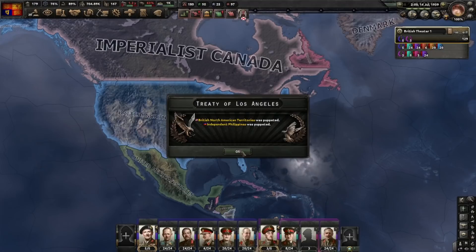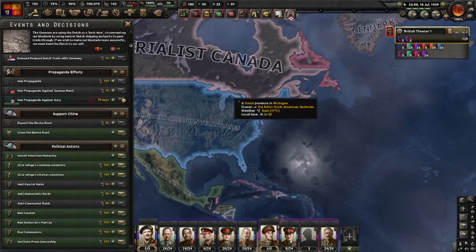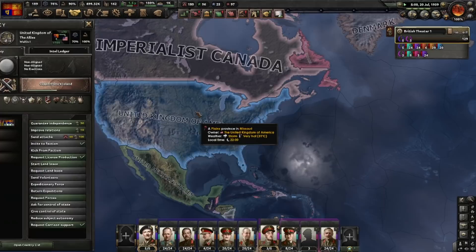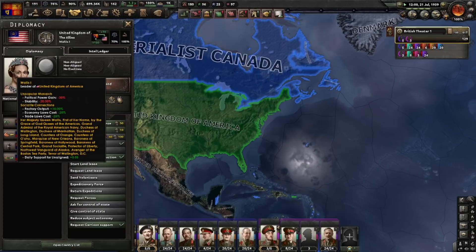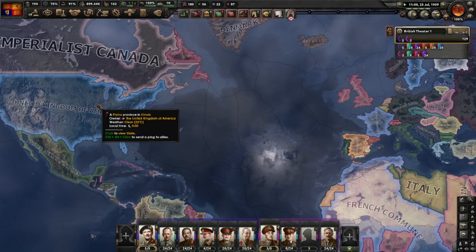Now here you have the decision to install the American monarchy. If you have the territory annexed, you can also give all of this territory to Canada and make them the North American Dominion — I'll do that in more depth in another video. For now, we will just install the monarchy. Great Britain installs American monarchy. Our lovely wife is now leader of the United Kingdom of America — Her Majesty, Queen Wallace, First of her Name. It's an easter egg mostly; it's not that useful, but an American puppet can always come in handy.